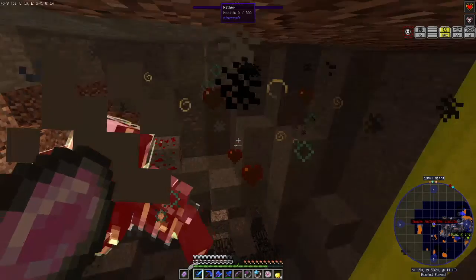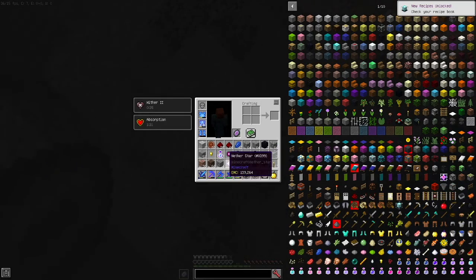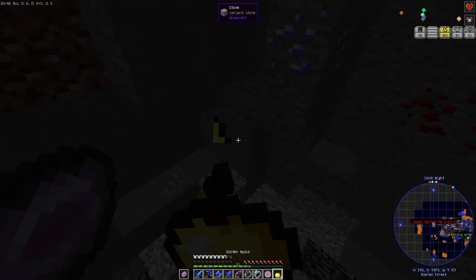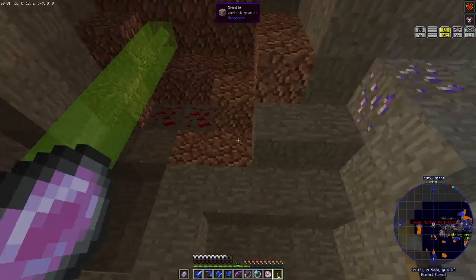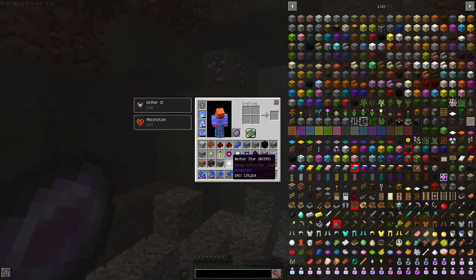I think we did it — there we go. Wither killed! We just killed the wither and we got the nether star. Oh my goodness. I'm just going to eat a golden apple first just to calm down. I think we killed the wither. Now I got this nether star which we can use to make the beacon.